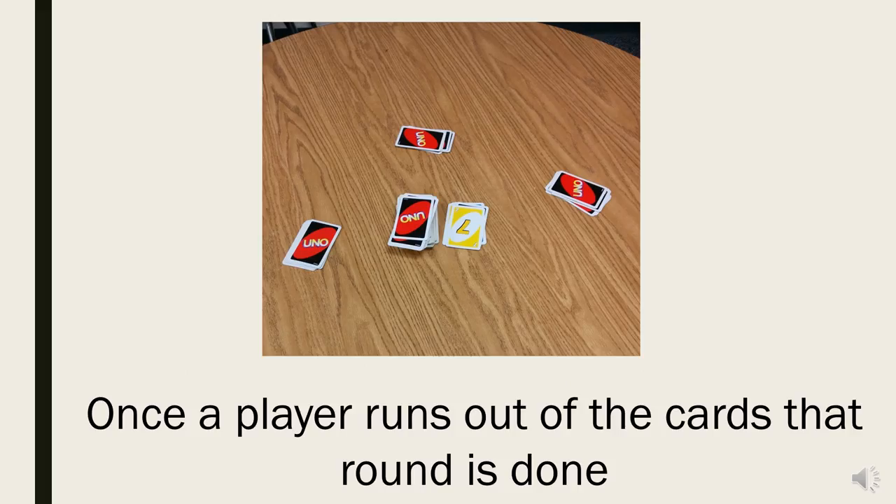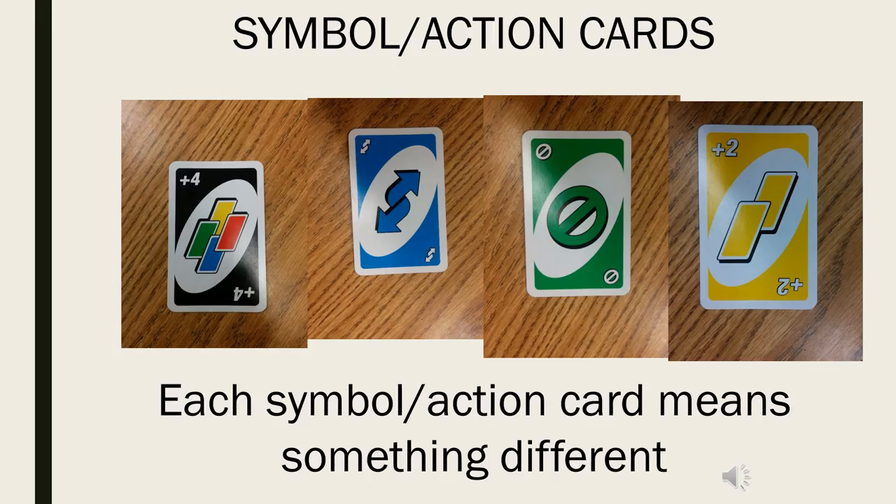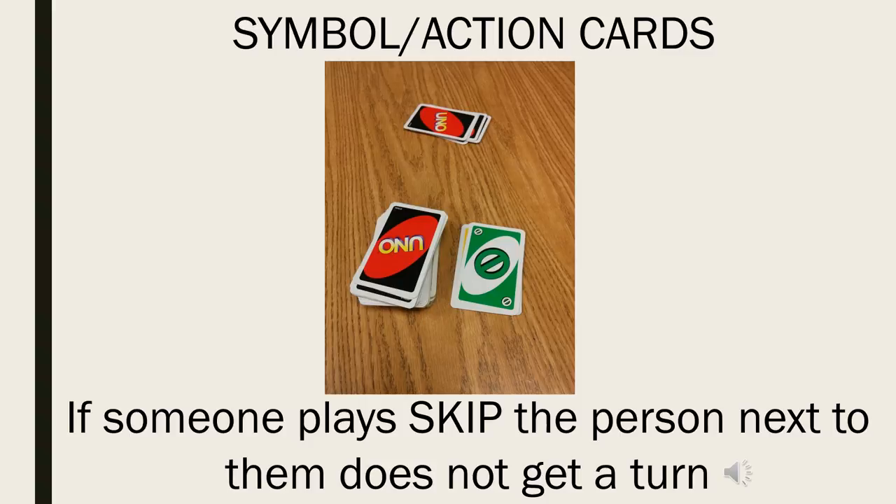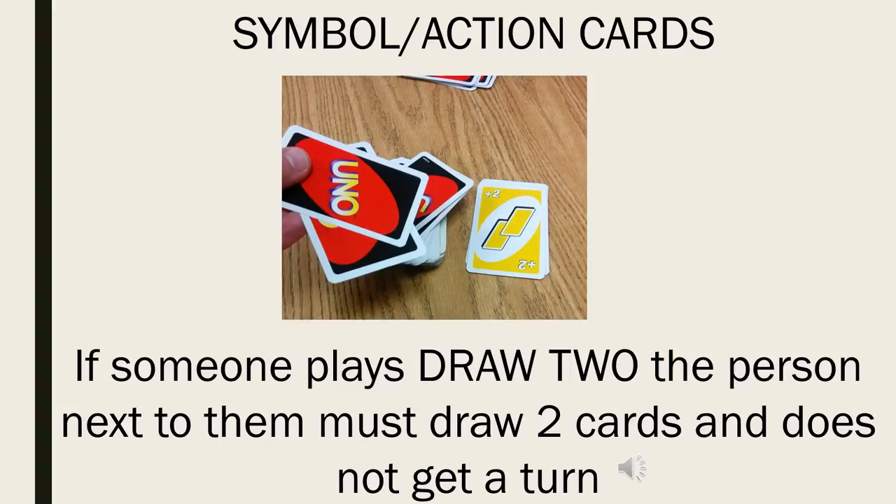Once a player runs out of cards, that round is done. Each symbol or action card means something different. If someone plays reverse, you change directions. If someone plays skip, the person next to them does not get a turn. If someone plays draw two, the person next to them must draw two cards and does not get a turn.